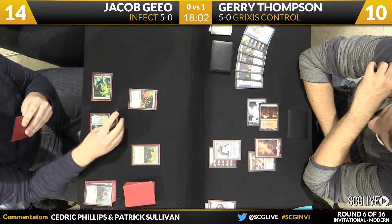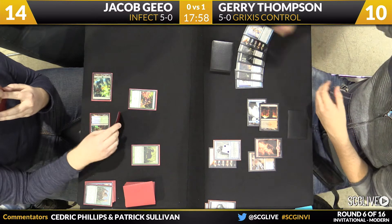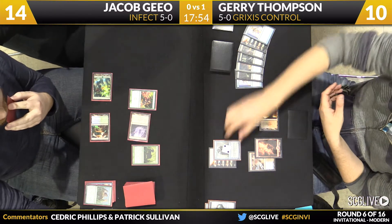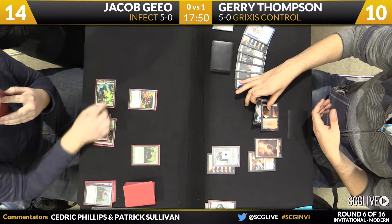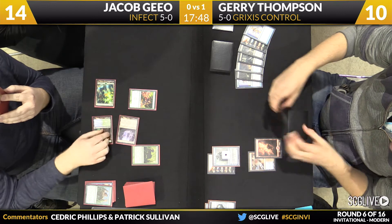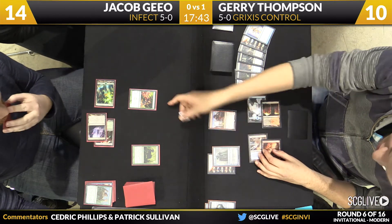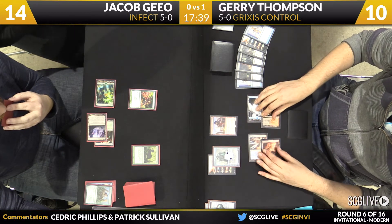Looks like Inkmoth might be coming across here. Thompson does have a flip Jace at this point — it's only on two counters now. Here's an attack going to bring it down to one counter. We're going to head back Thompson's way. He knew it was on top of his deck, and it's a real doozy in this match: it's a copy of Pia and Kiran Nalaar. Two Thopters will be joining as well.